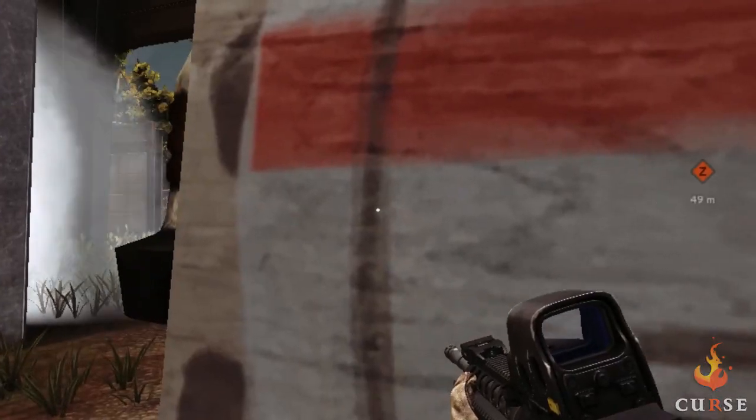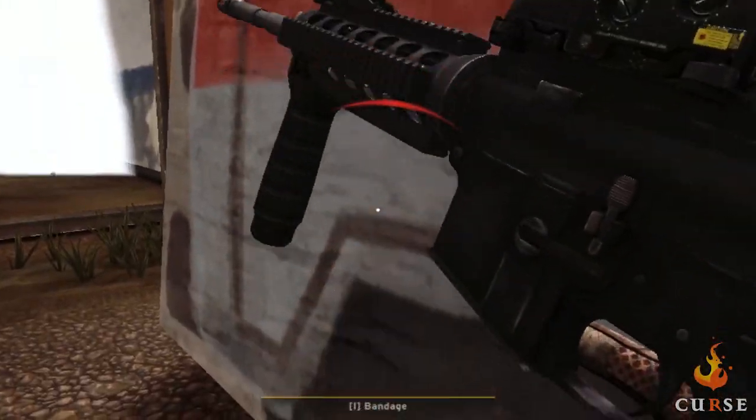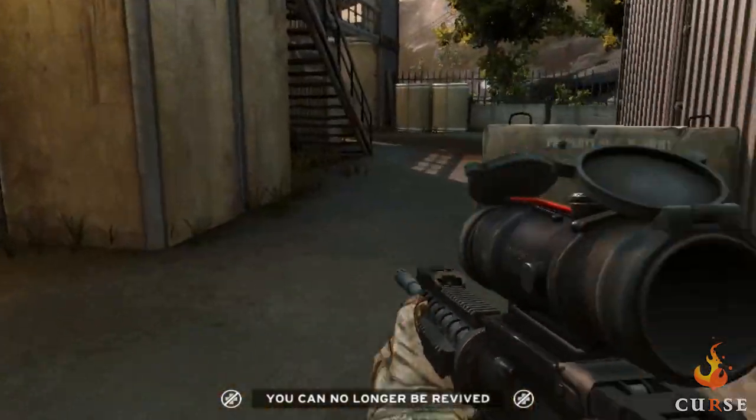We have a new weapon sight — the EOTech holo sight — which you can use on your M4 and M249. And we've got some audio adjustments to make it a little more stealthy, so if you're running, you're a little bit louder. If you're trying to be quiet, crouch, walk in, sighted, walk in, you're a little quieter.